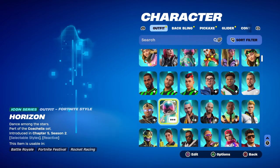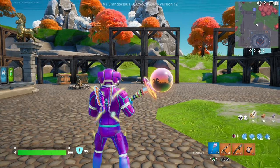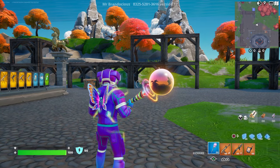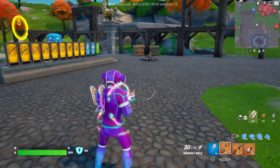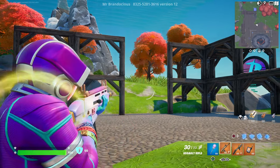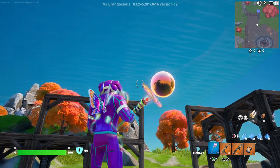We'll put the reactive back bling on and see what happens. The back bling looks really cool by itself with the reactivity on — it definitely matches this secondary style of the skin. The strobe effect on the skin itself I'm not really a fan of, and I can only imagine what this is going to look like when we aim in. Yeah, that's a bit much. However, they did put a third style where you can turn the strobe effect off, which is good because I like this color scheme — just not the strobe.